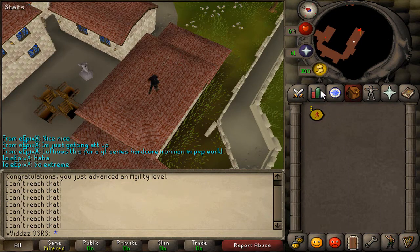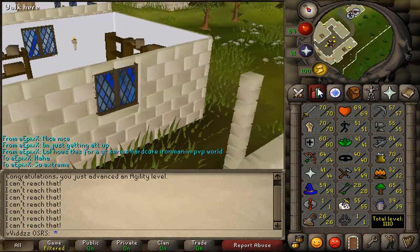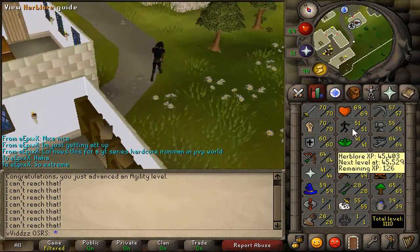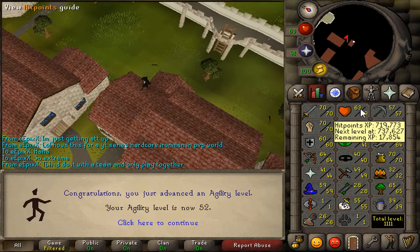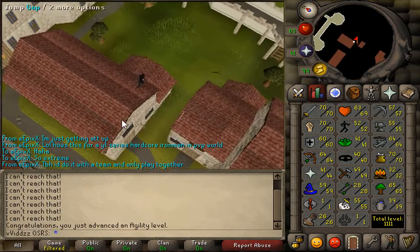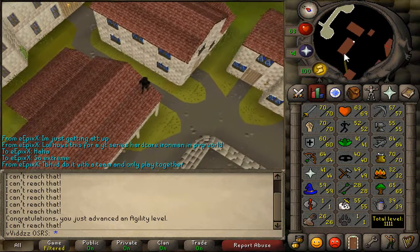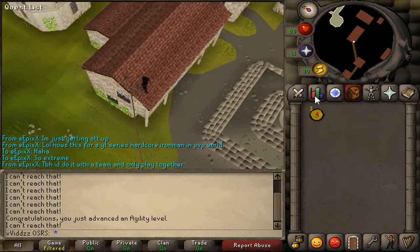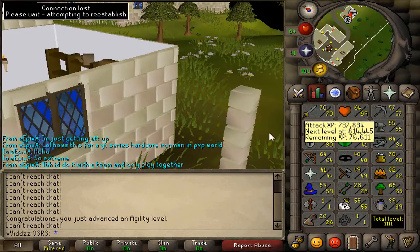Here is 52 Agility. I didn't bother recording 51, I just couldn't be bothered. 52 Agility — I believe I can boost to 56 or even 57 Agility. I only need 51 to do the Regicide Quest, I believe. And my phone's ringing, so I'll be right back. Because of the weather outside, I'm disconnecting right now. I'm at 1111 total level.